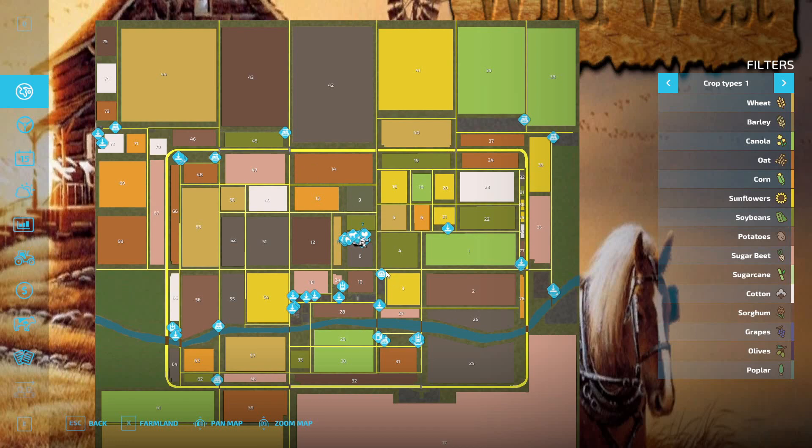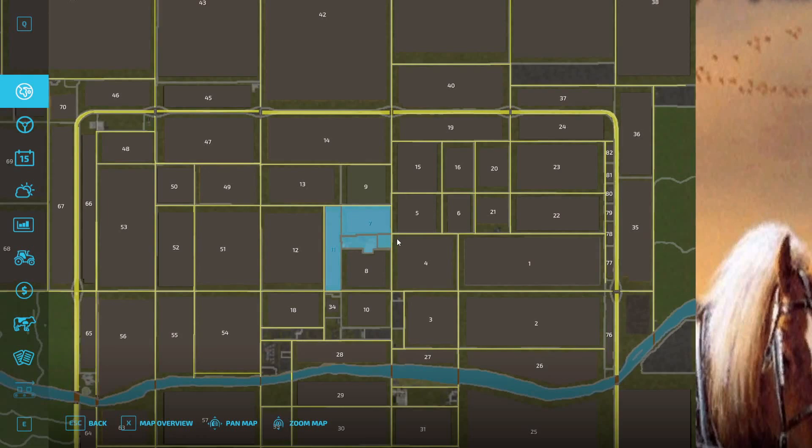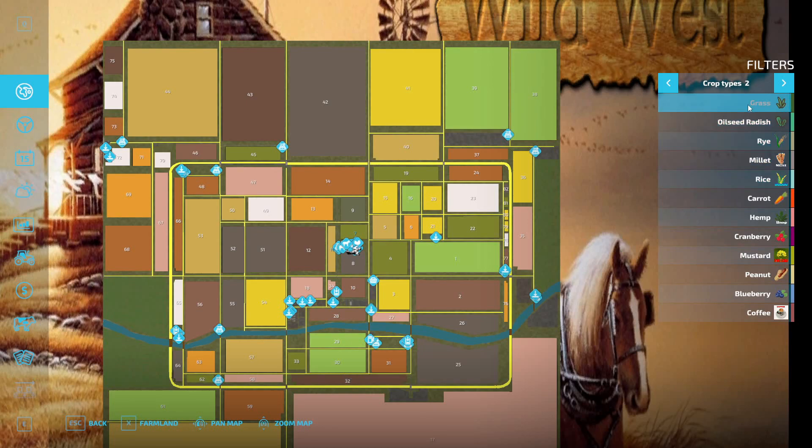This yellow going around is the highway. This is your farm here. You do own field 7, and this is your farm and field 11. If we take a look at the crop types, we still have olives, poplar, grapes on this side, but he's added grass, radish seeds, and all that. He now has peanuts, mustard, cranberry, hemp, carrots, blueberries, and coffee. So these are all the fruit types now available in Farming Simulator 22.